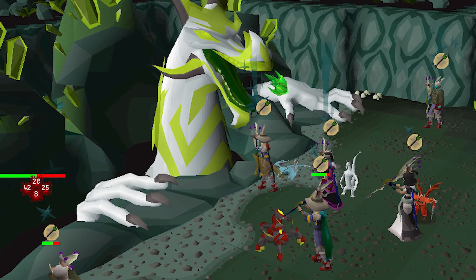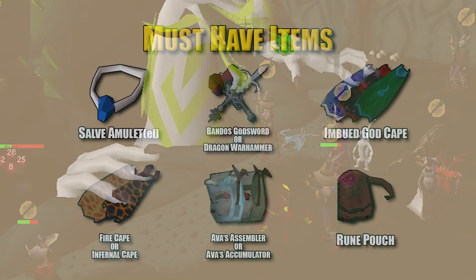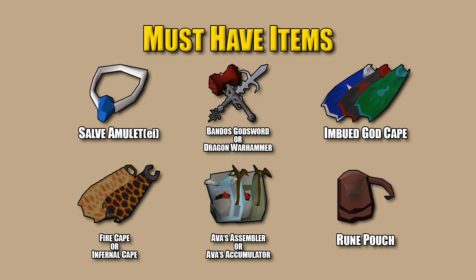Let's get into it. First up: must-have items — items you must have to complete a raid successfully. Your first one is the Salve Amulet EI. This is used for the Mystics, who are considered undead since they are skeletons. It boosts your range damage and accuracy by 20%, clearing the room faster and getting you more points per hour. Your next one is the Bandos Godsword or the Dragon Warhammer — you want to have one of these.